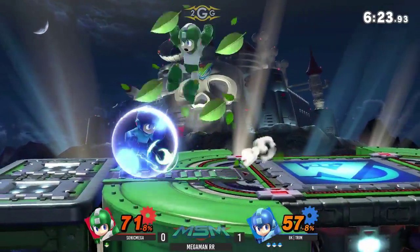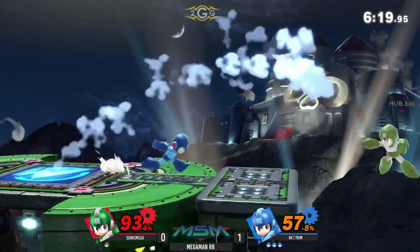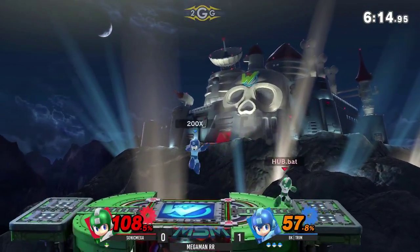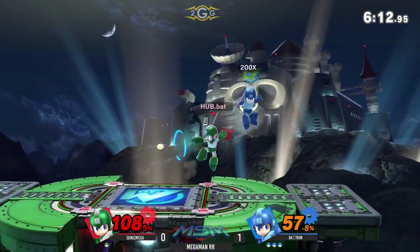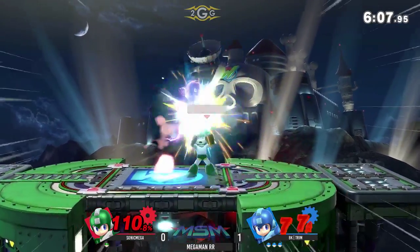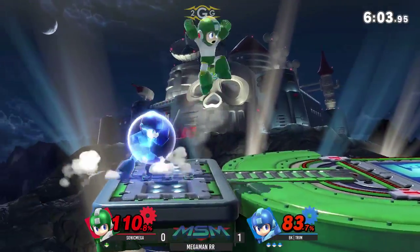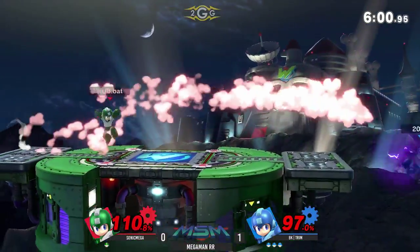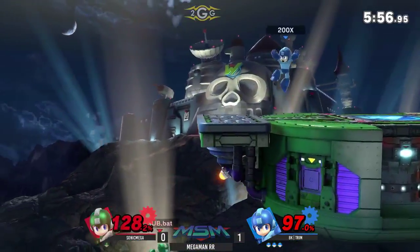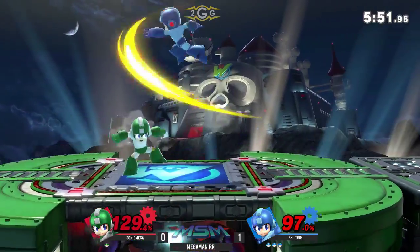He's going to be okay. What a great read on that roll. The double-edged sword of using that buster bomb on the ledge — you're going to have to pick an option eventually. Uses the up tilt to catch up, but it's not enough. Trim only at 83% on his first stock, mind you. An F-smash to the face — Sonic Mega has a huge hill to climb back. Crash bomb is going to go off, and he's in a horrible position.